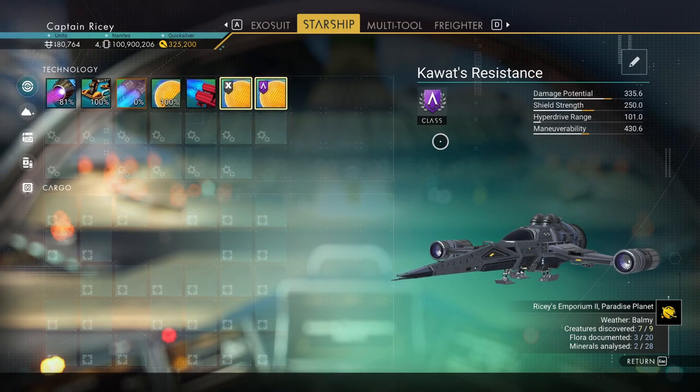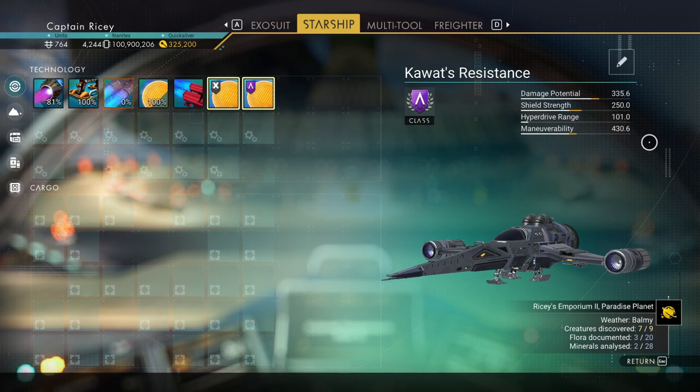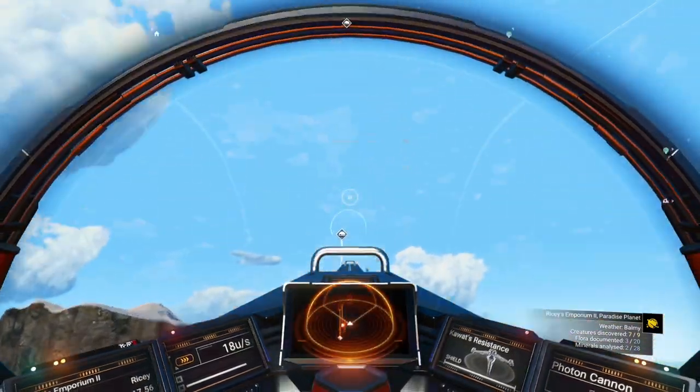I picked this up as an A-class for 13.3 million units, a good array of slots and the stats aren't bad — 335.6 damage potential. Yeah, it'll do. Let's take this little beauty up into space.